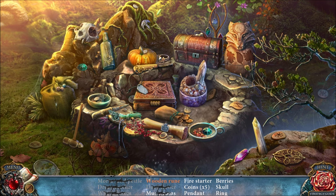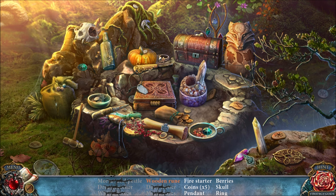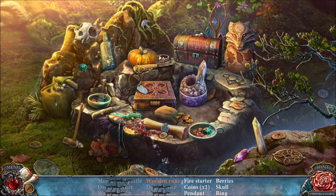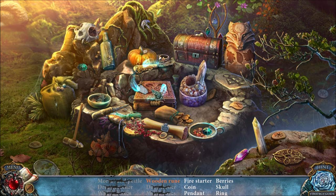MUSHROOMS, FIRE STARTER — I DON'T SEE ONE OF THOSE. BERRIES, A SKULL, A RING, LOTS OF COINS. WE HAVE CIRCULAR THINGS WHICH ARE NOT ACTUALLY COINS — THOSE ARE RUNES. AND THAT'S HOW YOU KNOW THERE'S GOING TO BE ANOTHER HIDDEN OBJECTS CHALLENGE HERE, BECAUSE THOSE ARE CLEARLY ITEMS WE'RE SUPPOSED TO BE COLLECTING.